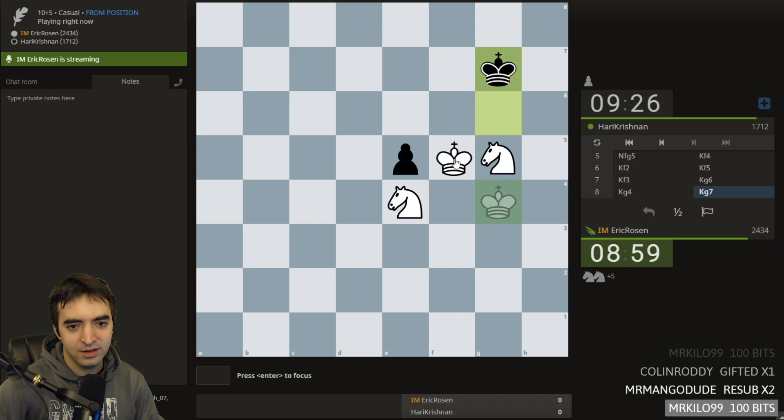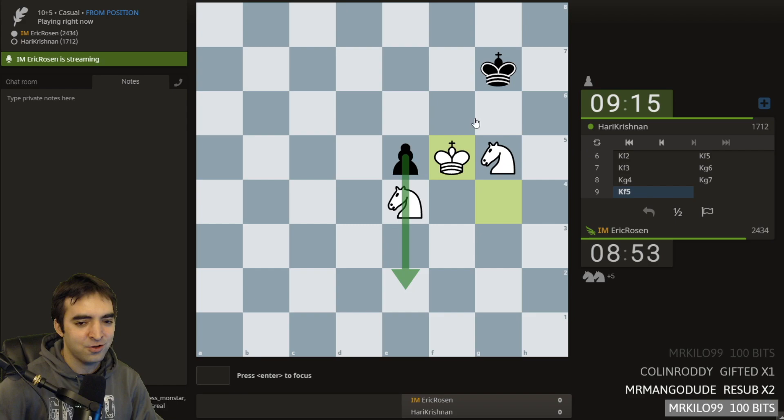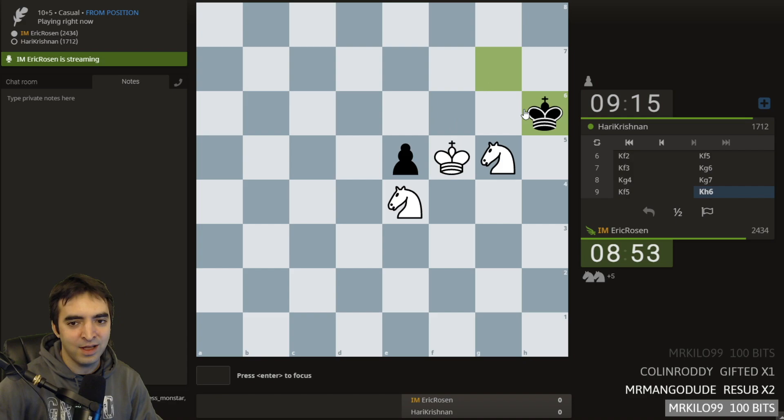The knights coordinate really nicely here. I know the end goal is to basically stalemate the king, let the pawn push, and then orchestrate some mate. When I say stalemate the king, I would have to take away all the squares and then allow the pawn to move.